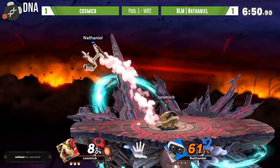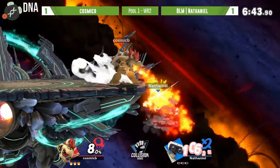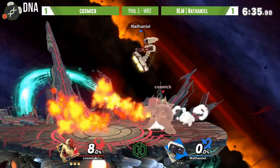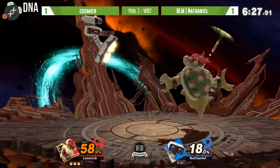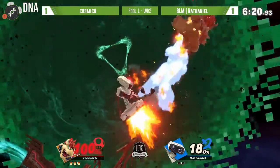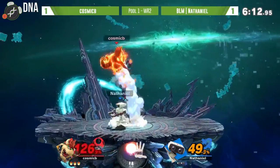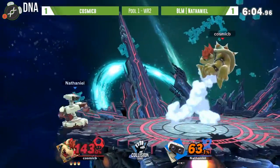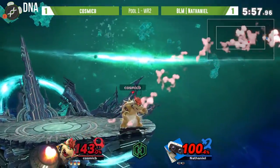Anytime I see Final Destination I literally just think of quick play. Cosmic B has mostly just figured this out - he literally has an entire stock on Nathaniel. Nathaniel is putting on the damage though, really making the most of it - only taking on 18 and has Cosmic B in a really bad position off stage. Could probably hit it with the gyro option for the high recovery, but fumbling on the landing. That was so prime - that probably should have been the stock. Nathaniel now over the century mark on the second stock.